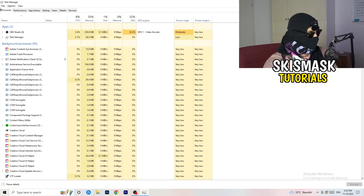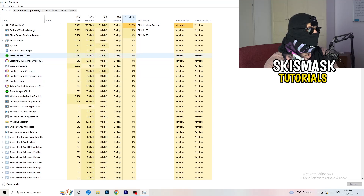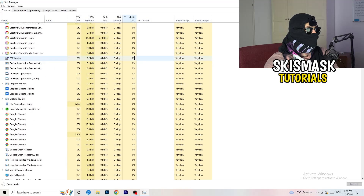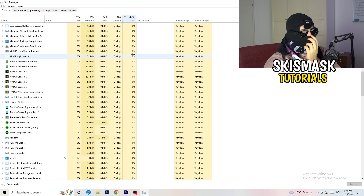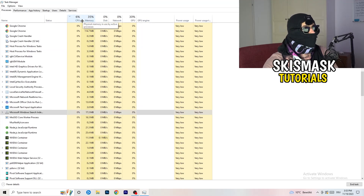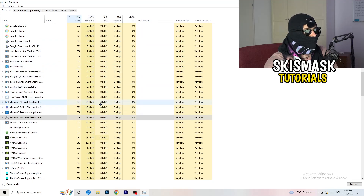Then click on 'Processes' in Task Manager. You'll see Applications and Background Processes along with CPU and GPU columns. Click on the GPU column first to see which program is using the most GPU. Right-click any program that is not related to Windows and click 'End Task'. Then click on the CPU column and do the same — end tasks for programs with too much CPU usage. Once finished, close Task Manager.